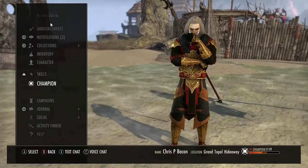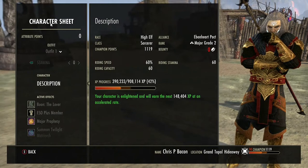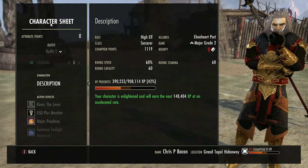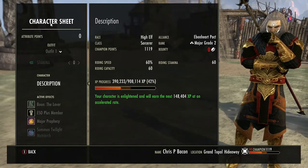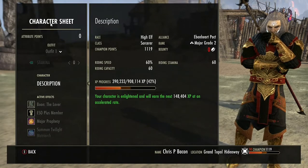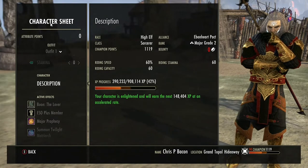Let's go to race. I am a High Elf because it adds the most spell damage. A Khajiit is also acceptable because it adds 10% spell crit and weapon crit, so either is fine.